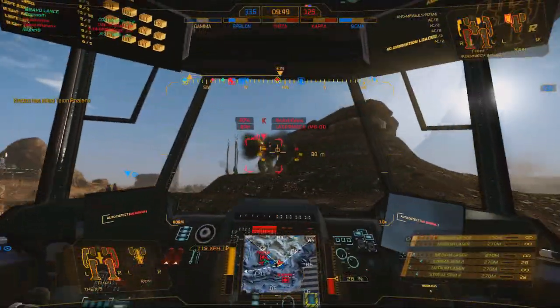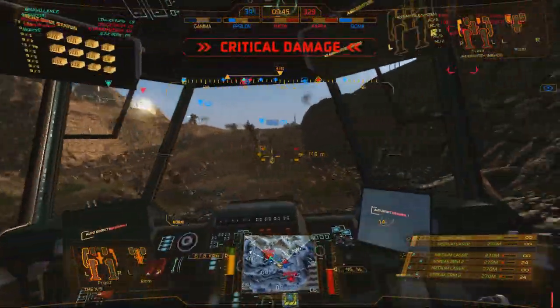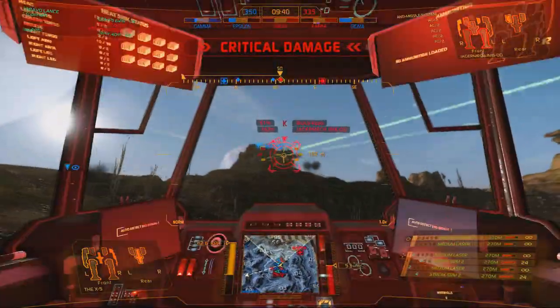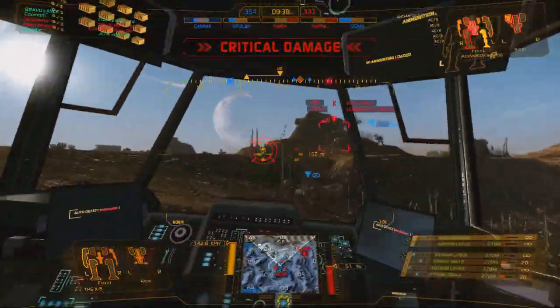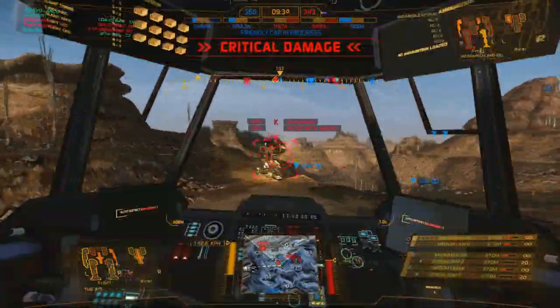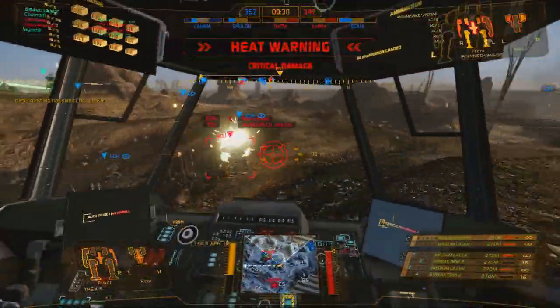Light armor critical damage. Center torso critical damage. SRM ammo at 25%. Heat level critical.